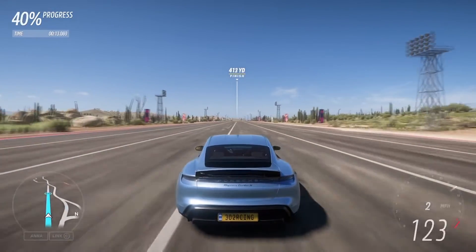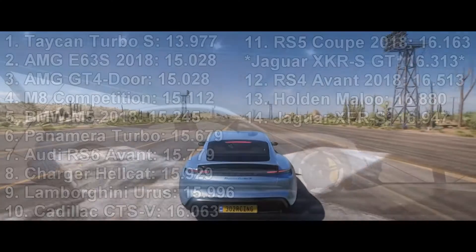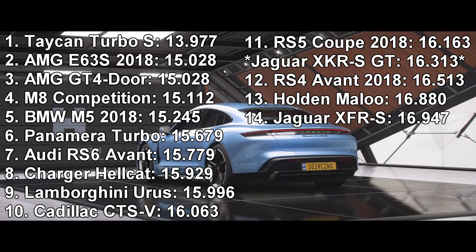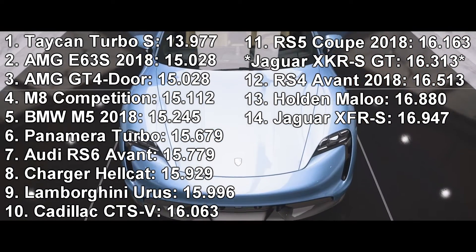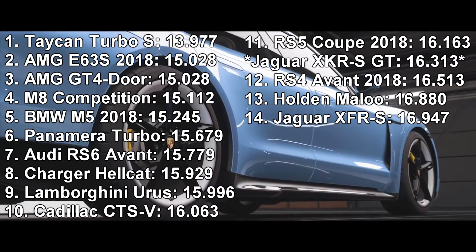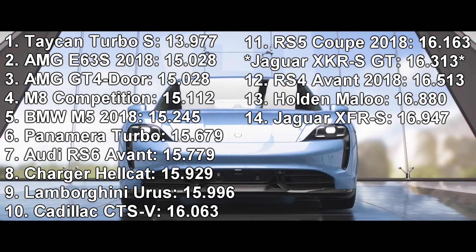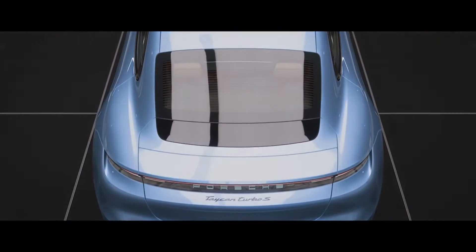The Taycan did a 13.9. The next best car did a 15 dead. The E63 and the GT 4-door got identical times down to the thousandths of a second — the tiebreaker decided by lap time. All-wheel drive locked out the top seven places. Then followed up by the Charger Hellcat, the fastest of the rear-wheel drive cars, beating out the Urus by just five hundredths of a second. Then followed up by the CTS-V and the underpowered cars — the Audi, the Jag, and the Maloo.